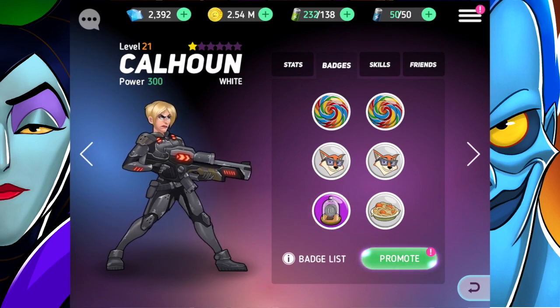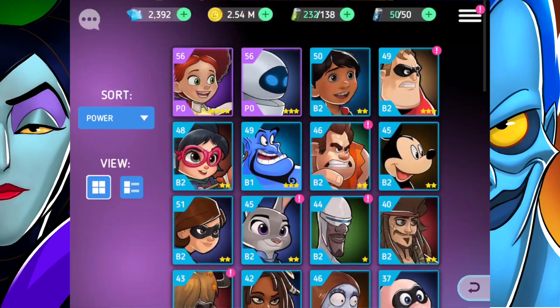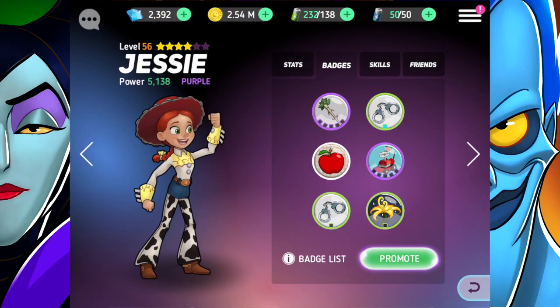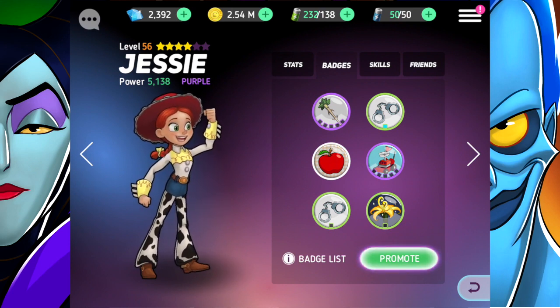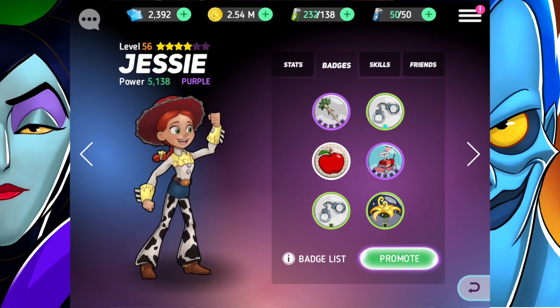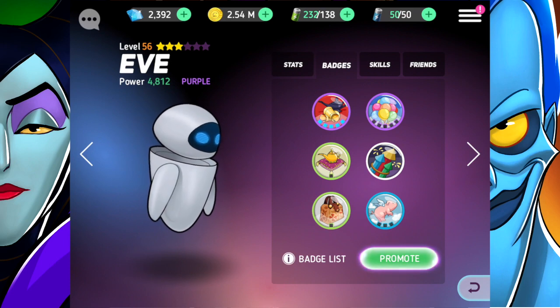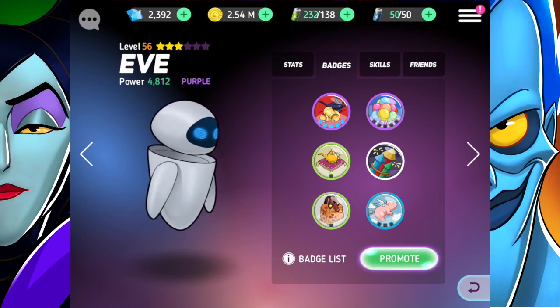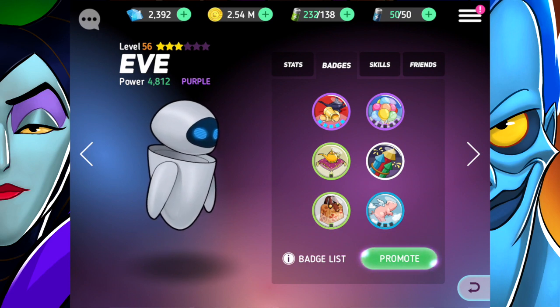One of you guys let me know that there's almost no point enhancing a character if you're going to promote them anyway, which surprised me. I thought enhancements would help as you promote. Apparently it only helps when you've maxed out. I was getting SD cards back and confused about why — but that's because I'd enhanced them. Apparently there's no point doing enhancements before promoting.